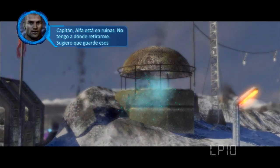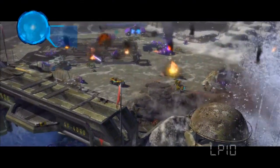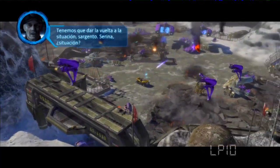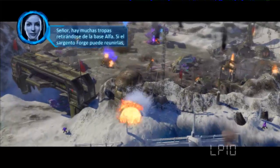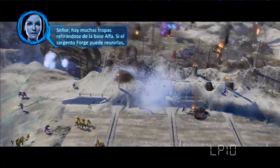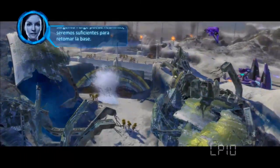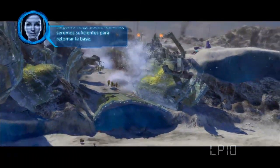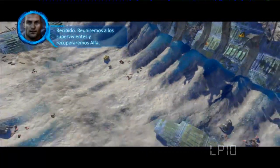Captain, Alpha is toast — nothing for me to pull back to. Suggest you hold that backup for now. We need to turn that around, Sergeant. Serena, what's our status? Sir, we've got a lot of troops retreating from the base. If Sergeant Forge can regroup them, our numbers may be sufficient to retake the base. Roger that — we'll round up any and all survivors and get Alpha back.